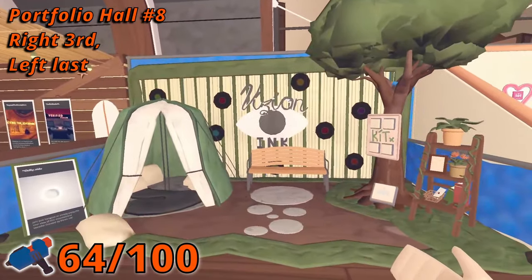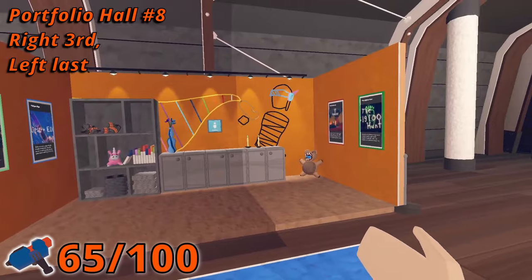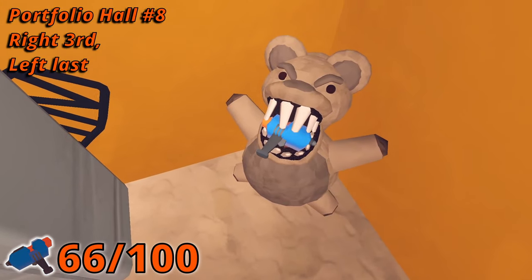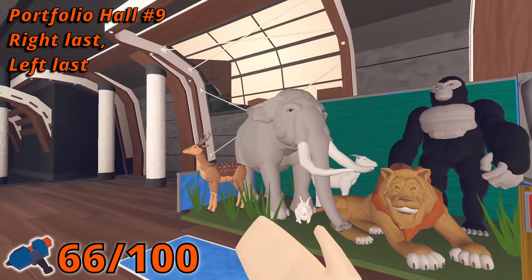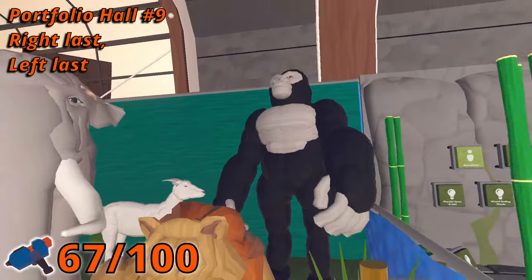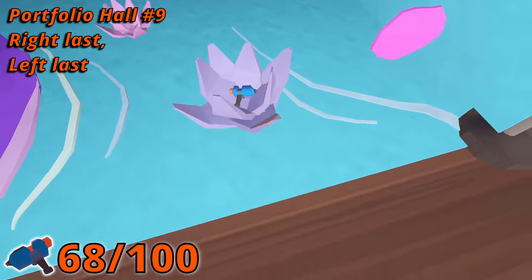In room number eight, the 17th Maker Pin is in the third booth on the right, in a tree. In the last booth on the left side of this hall, in the mouth of a not-so-cuddly teddy bear, is number 18. In room number nine, go to the last booth on the right side and you'll find one in a gorilla's hand. Then go across to the last booth on the left side — you'll see one inside a flower on the floor.